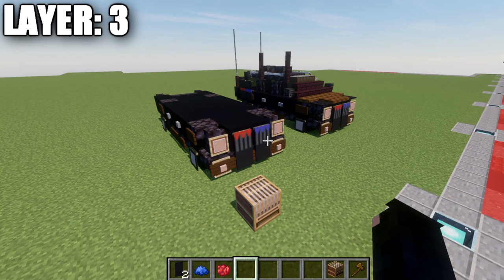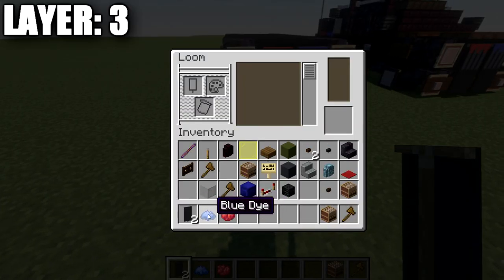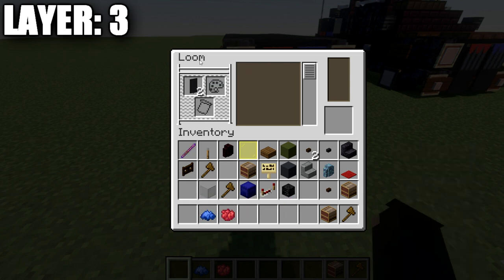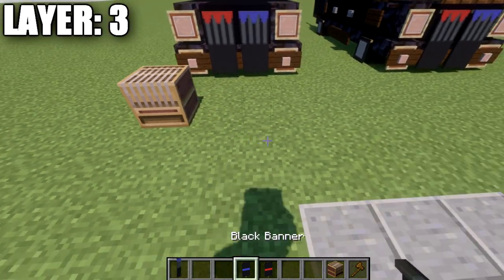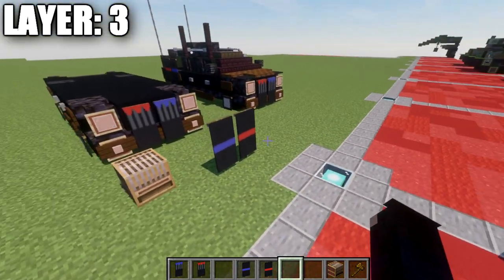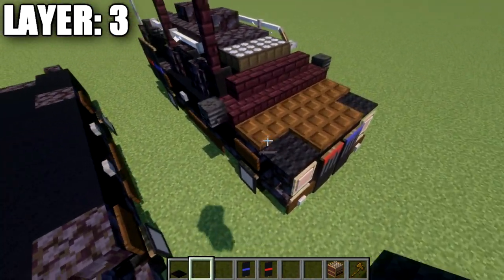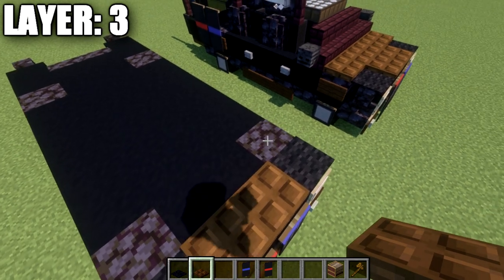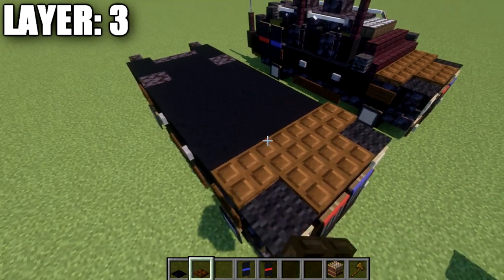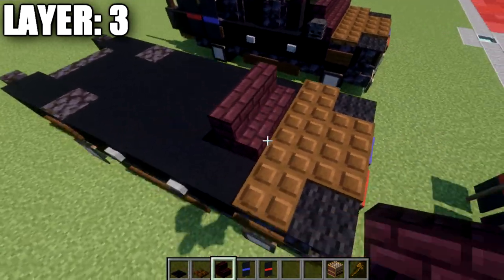Moving into layer three: make two simple banners using two black banners, one blue dye, and one red dye. In the loom, use blue dye to make a line across the center of one banner, and red dye to make a line across the center of the other. Set those aside for later. Then on the hood of the vehicle, place a black carpet on top of the two walls and two dark oak trapdoors across the center, followed by a row of four dark oak trapdoors. Place a row of two nether brick stairs and a nether brick corner stair.